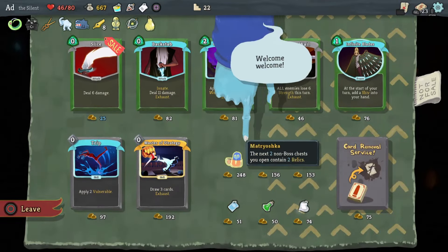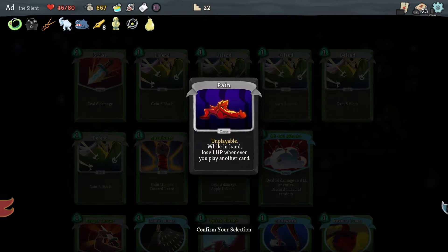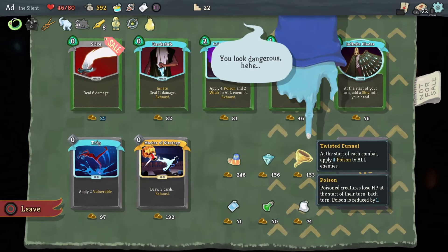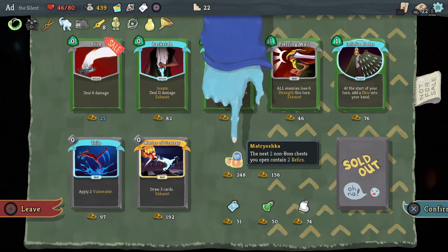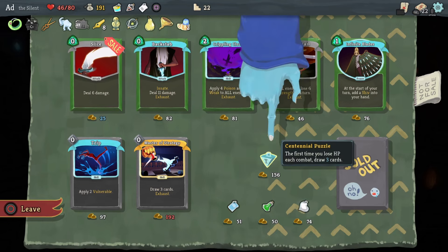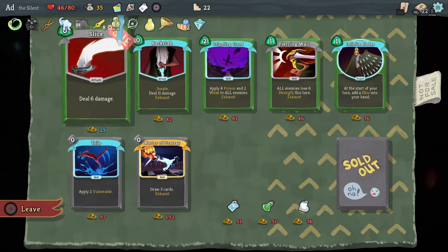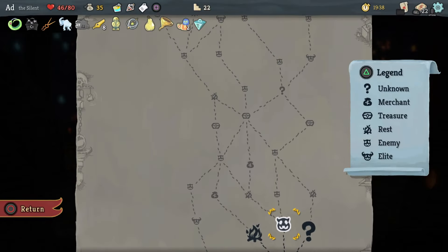Here we go — we've got tons to spend. First of all, definitely removing Pain — goodbye. At the start of each combat, apply four poison to all enemies: we're now starting up a poison build. Matryoshka: the next two non-boss chests you open contain two relics — yes please. And the Centennial Puzzle: the first time you lose HP each combat, draw three cards — absolutely clutch. I'm not going to take Slice since I've got Shivs and Slice becomes a bit of a dead card by endgame.